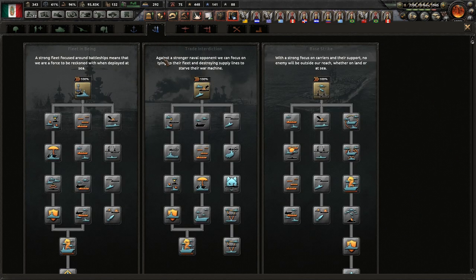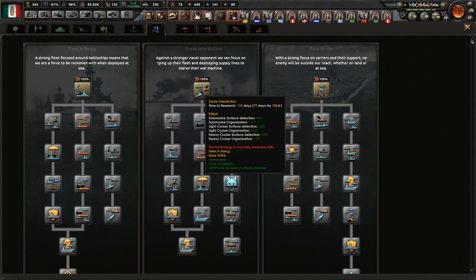Naval doctrine - fleet in being vs trade interdiction. I think going with trade interdiction might be helpful. Generally I prefer fleet in being, but our main issue is we can't take a fight against the American Navy directly unless they're already injured or we have time to beat the Americans on the mainland. Interdicting their trade, however, would be useful.